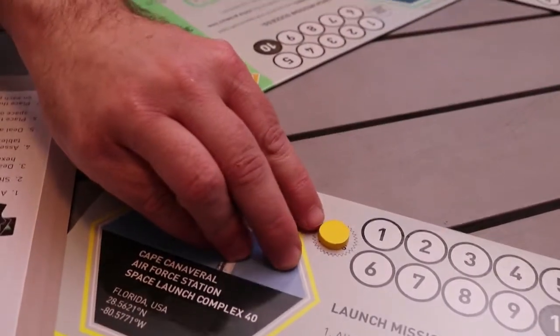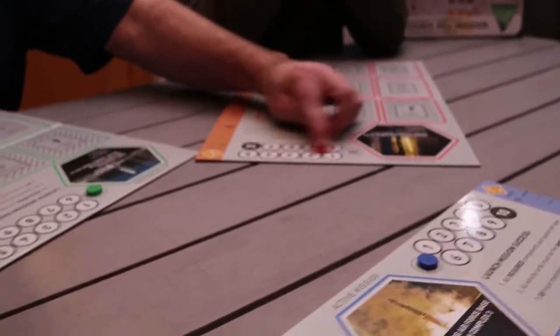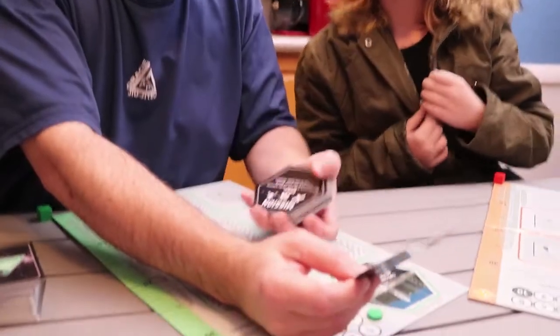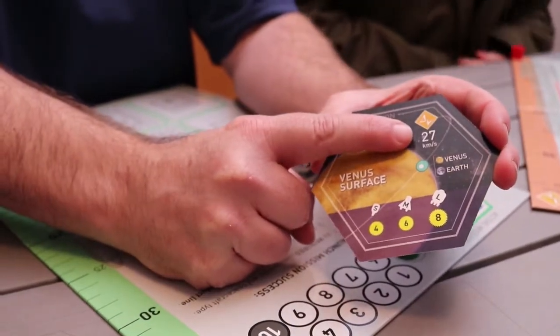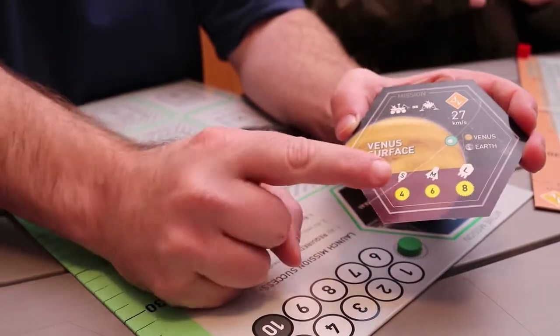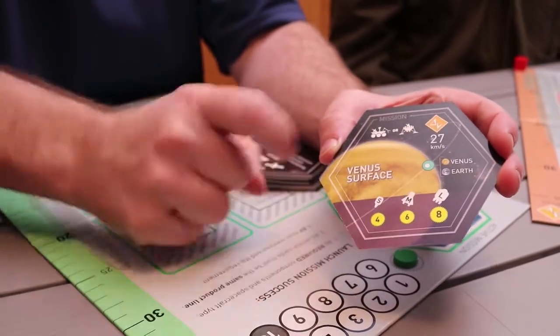The points in this game are called data points — that's pretty clever. Everybody starts on zero data points and earns them by completing missions. Mom's mission is Venus's surface: she needs either a rover or a lander, 27 kilometers per second of delta V, and can do gravity assist only through Venus or Earth. Larger spacecraft earn more points.